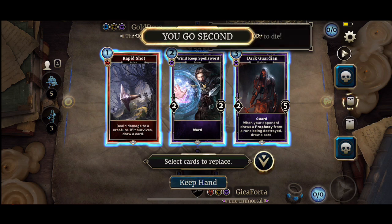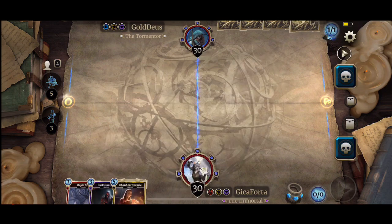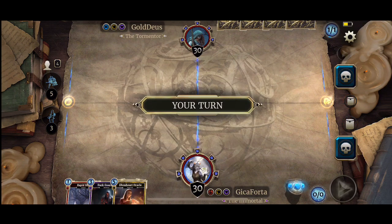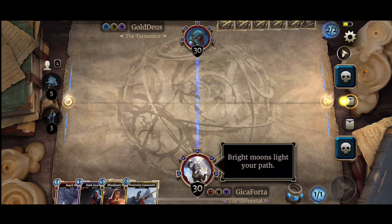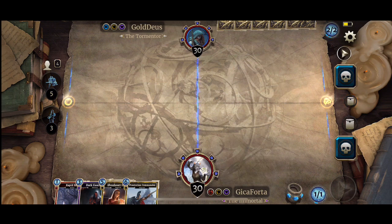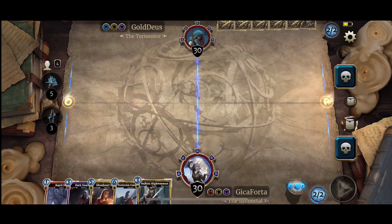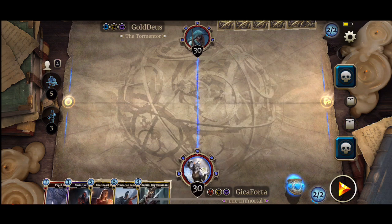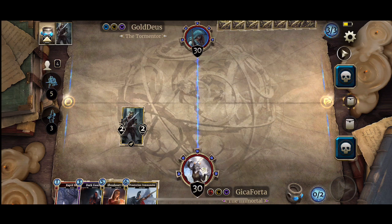A good starting hand. Praetorian Commander right off the bat. We also have an Oracle — it's the only Oracle — and I think I'll just replace it with something else. I don't know, if it does not fare well it has no place in this deck, even though we have some drain creatures like the Rederund Forerunner and the Barrow Stalker. And we can also use Feasting Hunger to get HP.